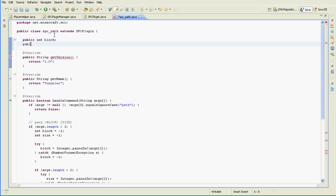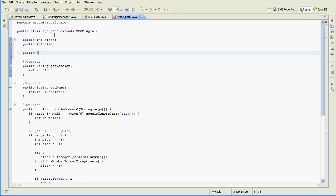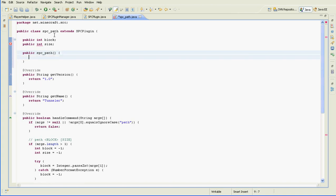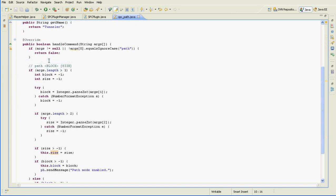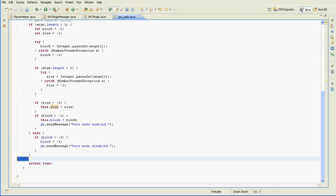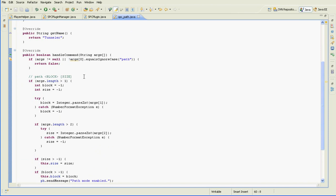We need size as well. I'm going to create a constructor to initialize it. So if it's a negative number, we'll consider that the flag to say don't create the path. The default size will be three — that means three blocks on each side of the player. So that's the command written.